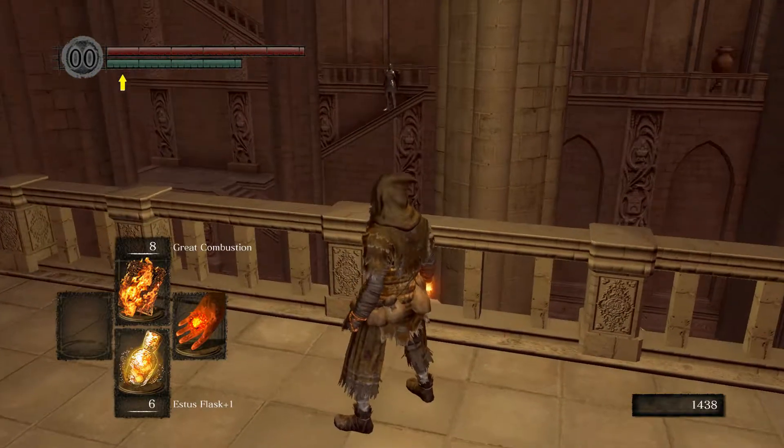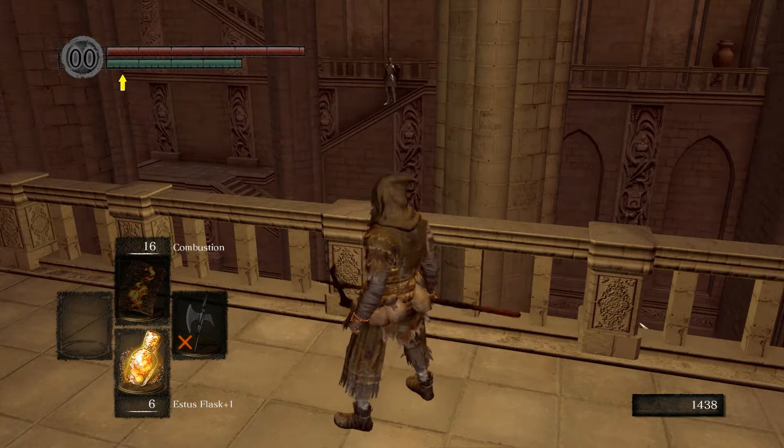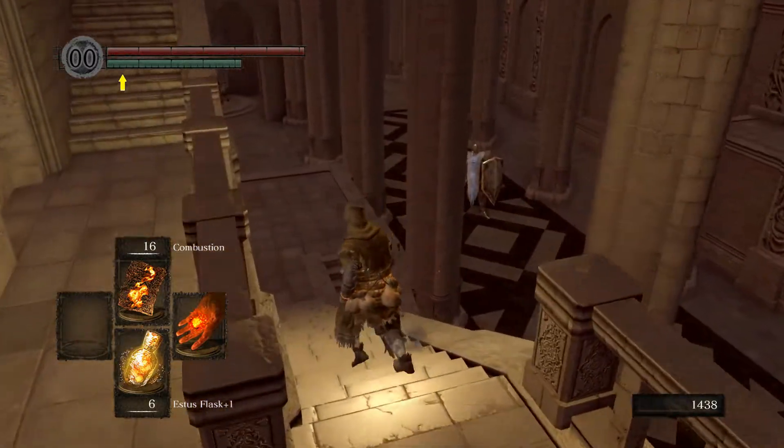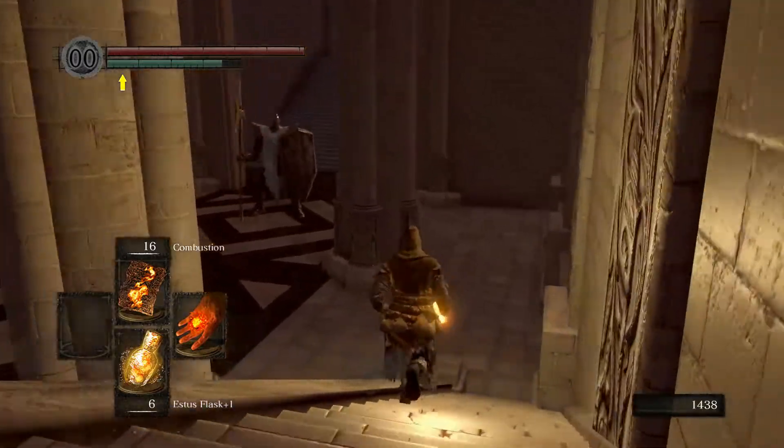The only thing we have left to do now is to actually go inside the boss room. I'm going to keep the halberd equipped just in case, because I don't think we have enough pyromancies to actually defeat the boss. I'll have the halberd as a safety measure. Hopefully I don't have to use it because it's going to be very weak, so it's going to take forever if that's the case. My main goal is that I can at least defeat the first phase with the pyromancy.